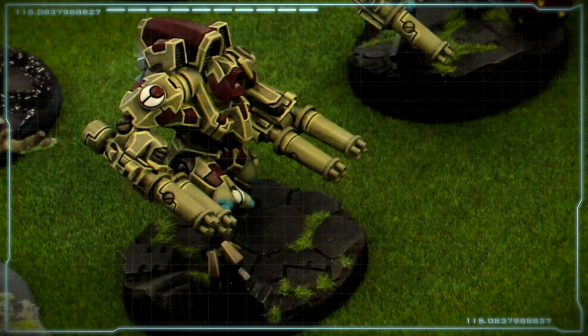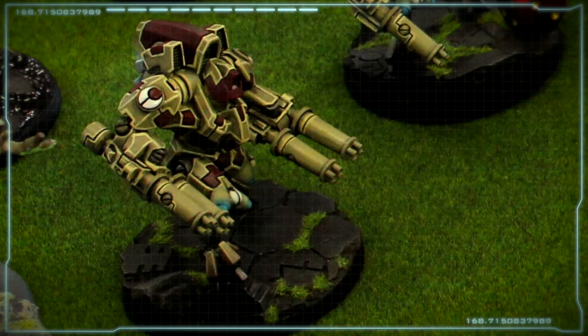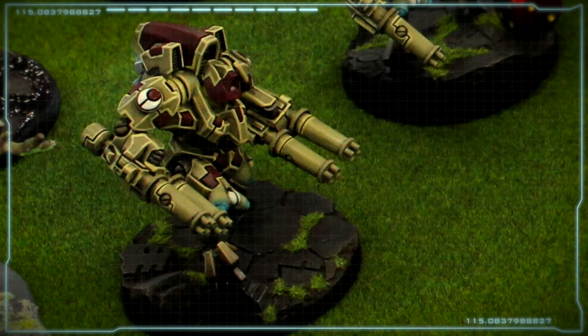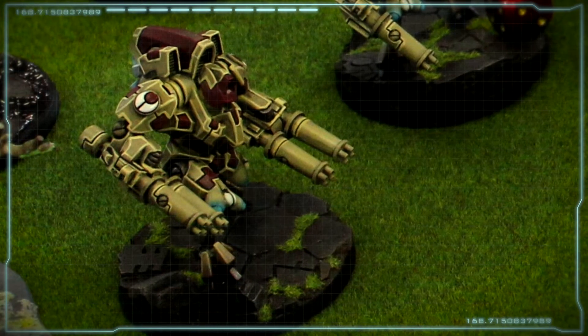They come standard with two twin-linked burst cannons. That's pretty brutal. Each Hazard Suit being able to fire eight shots that are twin-linked is fantastic. In addition to the burst cannons, however, they have access to three other weapons.